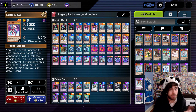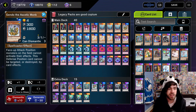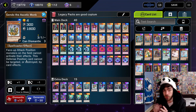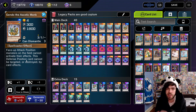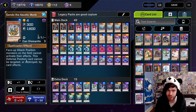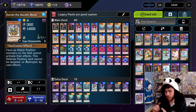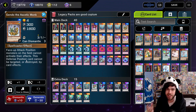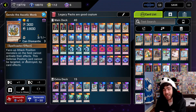On top of that, we have another card that's pretty good for going second, and that is Gendo the Ascetic Monk. Face-up attack position monsters on the field cannot activate their effects, and this defence position card cannot be targeted or destroyed by card effects. So obviously if your opponent has a nasty board of all negates, you can summon this and all of a sudden their negates are turned off. But I'm going to be honest — this deck is not very good going second. There's no Ash Blossoms, no Maxx C, no Imperms, no Effect Veilers, no Droplets, no good going second cards. So if this deck does go second, you're probably going to lose most of the time.